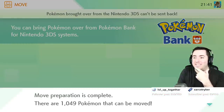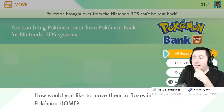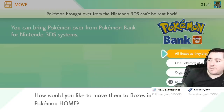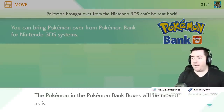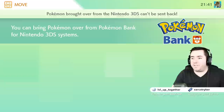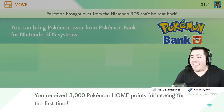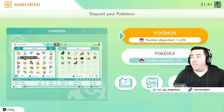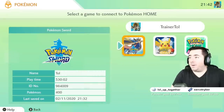Whenever you're transferring from the old handheld games, they're kind of brutal. Move preparation is complete — there are 1,049 Pokemon that can be moved. How would you like to move them? Pokemon Bank boxes will be moved as is. Do you want to save your progress? Yes. Pokemon removed from Pokemon Bank to your boxes in Pokemon Home — you received 3,000 Pokemon Home points for moving for the first time. Now there's 1,229 Pokemon in there.